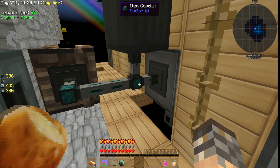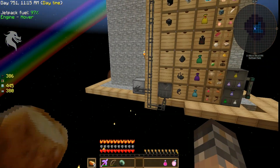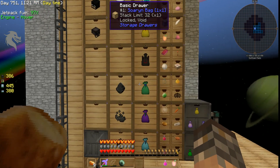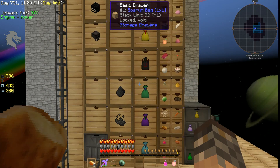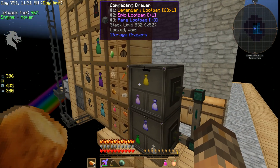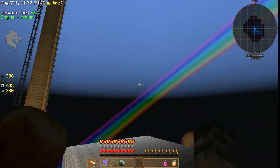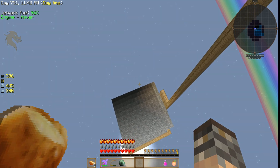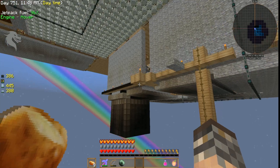I got a trash can with some filters set to get rid of all the junk we don't need. I put a crafting unit down here and a crafting grid. I got 63 legendary loot bags, which is four times as many epics, and that's the epics I need for other items. This thing makes almost 50 mobs every time it has a chance to fire off.